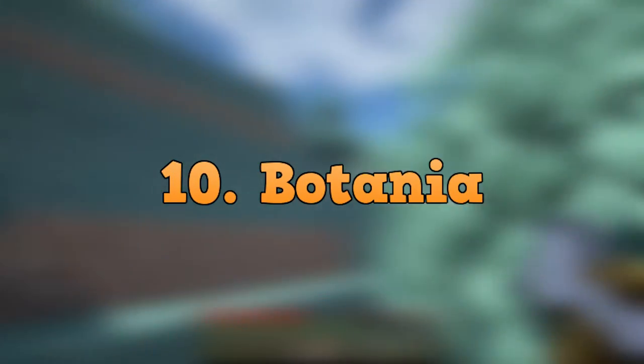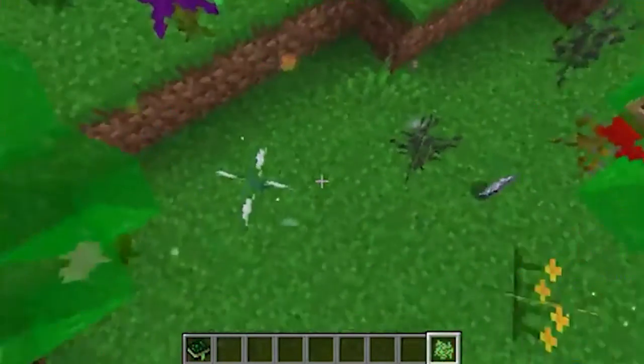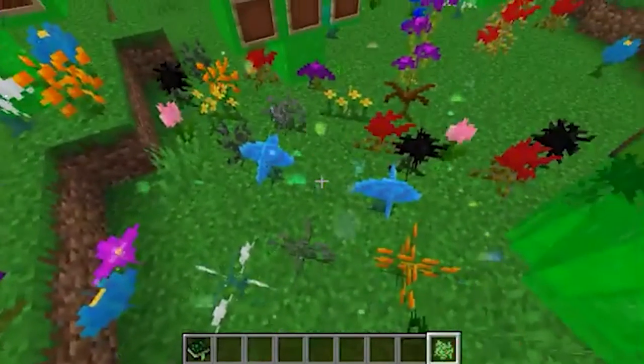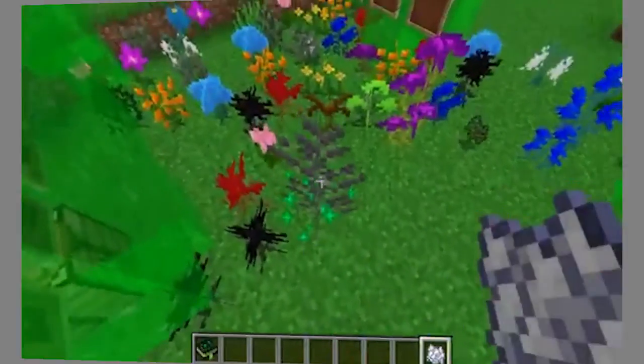And finally for number 10, we have Botania. This modification adds a lot of flowers within the game. You might be thinking, why would I want more flowers within Minecraft? Well, these flowers that are added allow many things to happen within the game. This includes feeding animals, healing you, and turning hostile mobs against each other. It's absolutely insane.